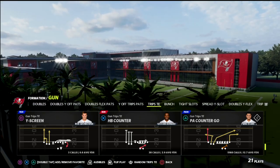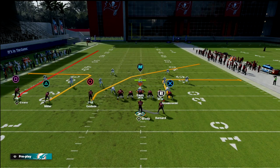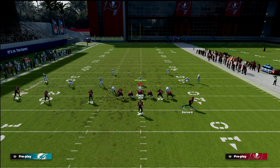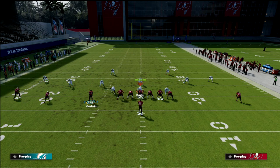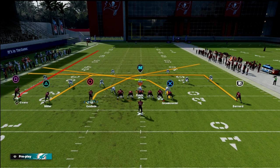So Trip Side, PA Counter Go — here's the route combo. What we're going to do is put the running back on an in route and motion him out, creating a five-wide attack. We then smart route the running back. We're going to crosser or post the tight end — I like the crosser a little better than the post because it gives better spacing with the number three receiver.